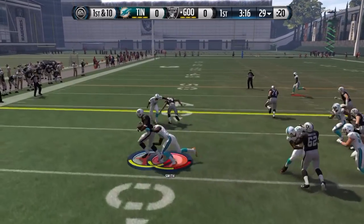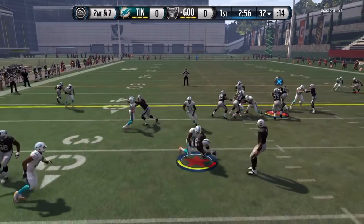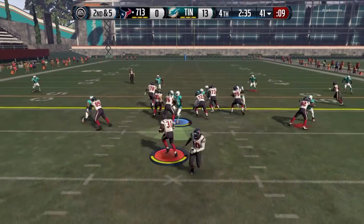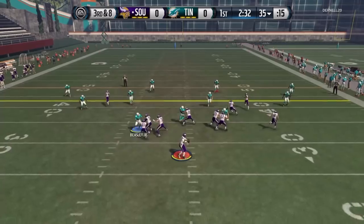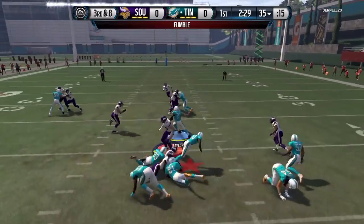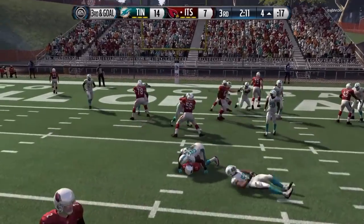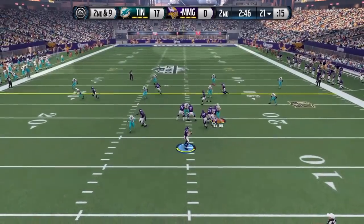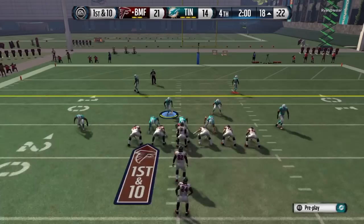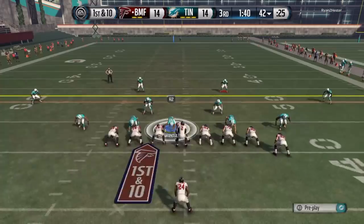98 acceleration for a linebacker is just ridiculous and awesome at the same time, especially with 92 speed. As you can see here, he chases down the ball carriers no problem. Right here, shoots the gaps, gets the hit stick. As far as hit sticks go, I only got two of them and one of them was a fumble — I'm not saying he's always going to be 50-50 with hit sticks, but that's just what I saw. Shooting the gaps was always fun — 98 acceleration and 95 tackle is something that you need nowadays. A great tackle, great gap shooting. Just so damn fast, it's ridiculous.